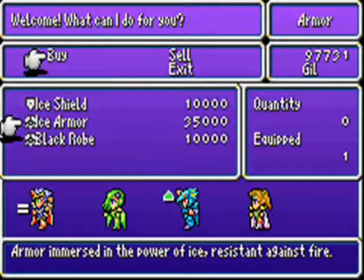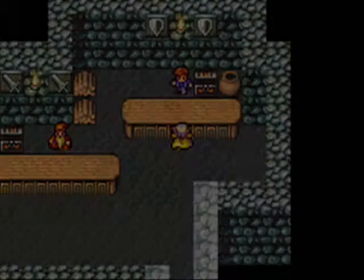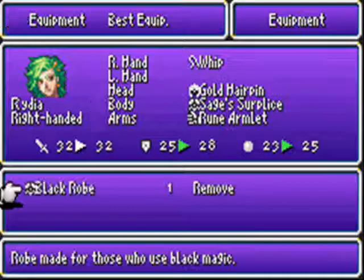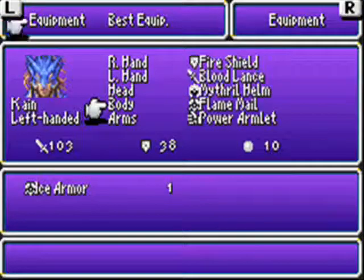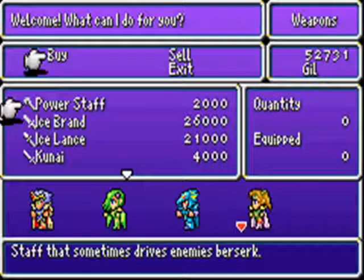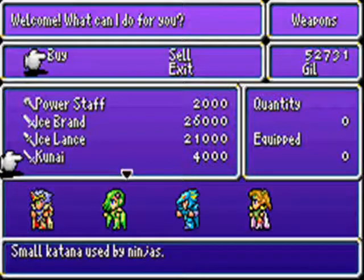Armor and weaponry — I like the sound of that. There's a Power Staff; apparently only Rosa can use that, which is a little weird. And a small katana used by ninjas. Call me crazy, but I think we're gonna get a ninja. Just throwing that out there.